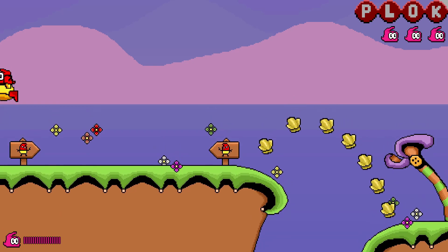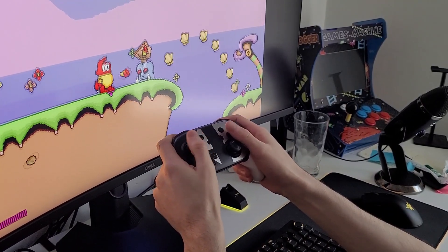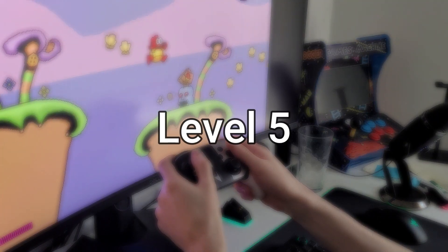As part of testing, I added controller support, and this feels really good with the controller. I'm using Unity's new input system for the controls, and I'm testing with the Switch Pro controller — the cool Smash Brothers version — and onto level five.